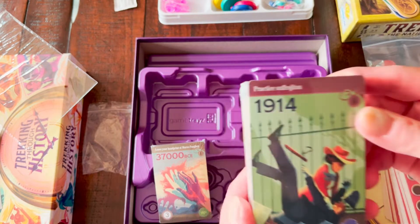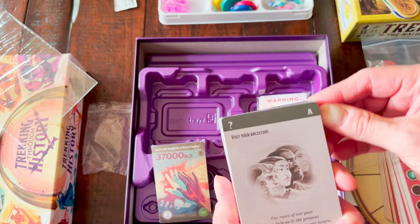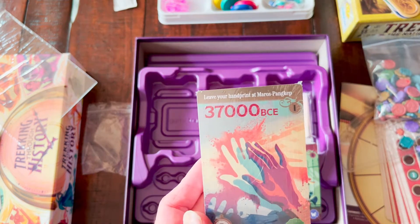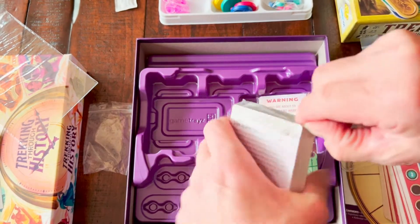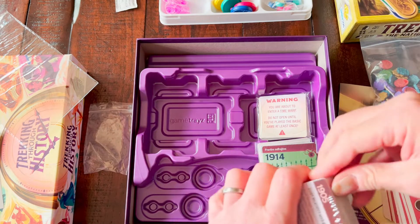Practice suffra-jitsu. And back just a touch farther — leave your handprint at this place. I'll study relativity with Albert Einstein. Let's decomponent this thing and see what our options are here.